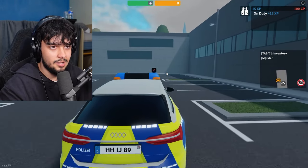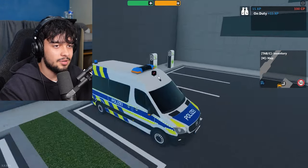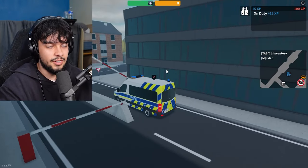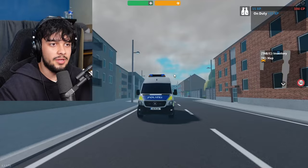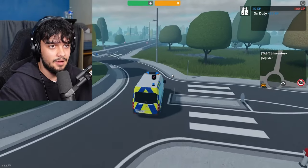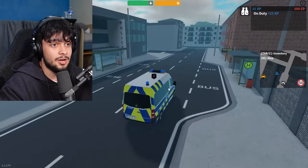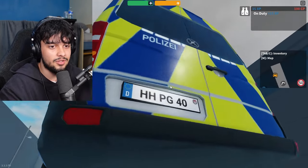Next is the Stuttgart Jogger — essentially a Sprinter van with quite a few seats. You can hold many criminals in this, arrest people on a spree and rack up XP, plus fit a load of police colleagues inside. It's way better than the other van — more of a police van than a transport van. I've never seen anything like it in an emergency response game like ERLC or Southwest Florida.